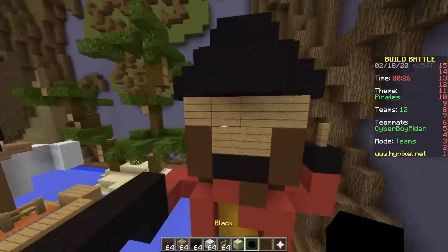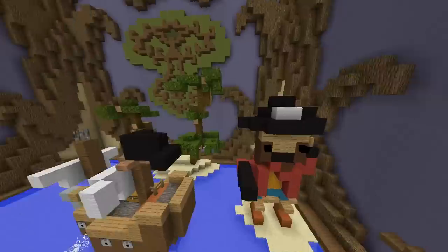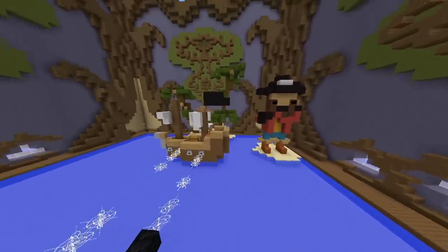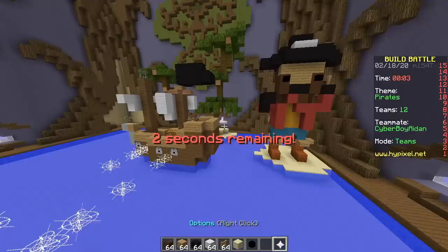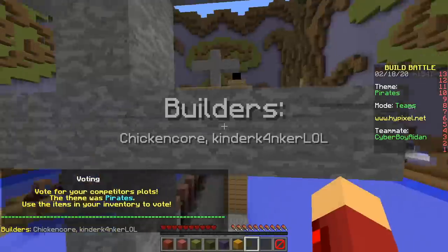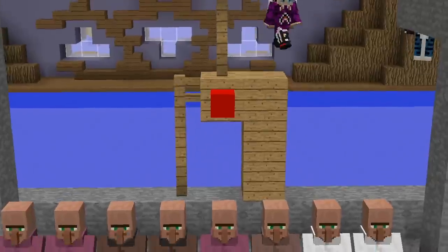We have 30 seconds — are we done? Almost. You made an island with jungle trees, cannons, and a little pirate over here. It's not bad, it's definitely small. Tiny — but it looks pretty good.